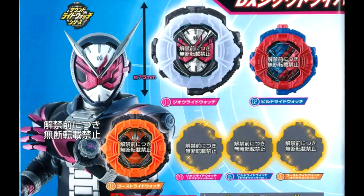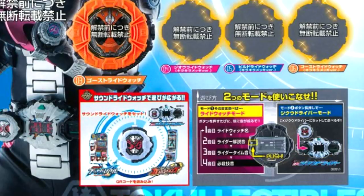Now we have a look at the first line-up of the Sound Ride Watch series. These will be made in the correct size so you can use them with the deluxe items as well. Nothing new here — we have ZO, Build, and Ghost, which we've already seen. The three that are not shown are just metallic versions of those three Ride Watchers. For additional information, these Sound Ride Watchers will have a button at the back to change between two modes. Mode 2 is for use with the deluxe Jiku Driver. In Mode 1, you can press the button to hear the Ride Watcher's name, press it a second time to hear an explanation of the rider, a third time to hear the Rider Time sound, and a fourth time to hear the rider's finisher. It's great that they're adding this additional playability to the Sound Ride Watch series.